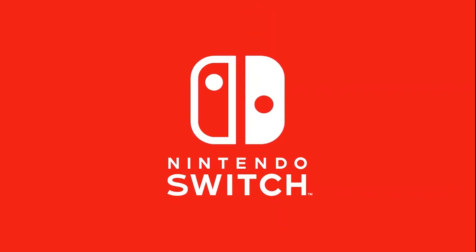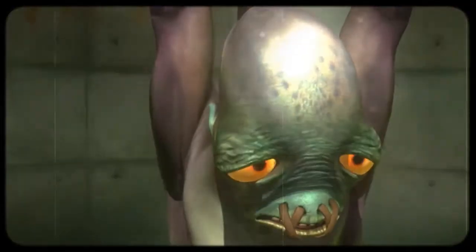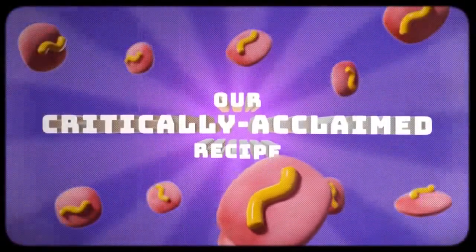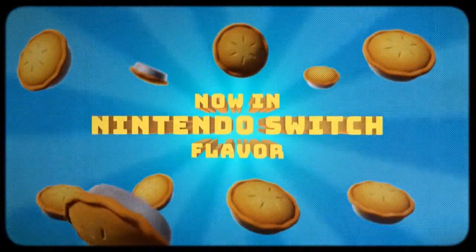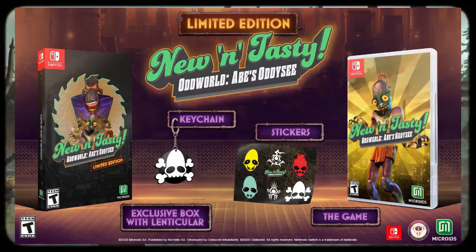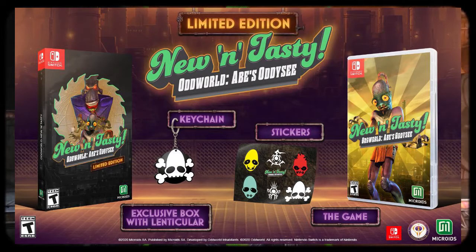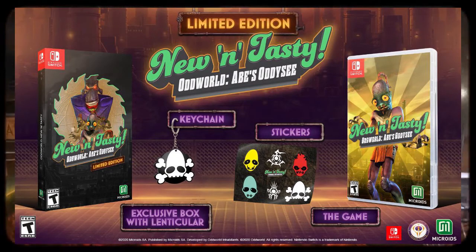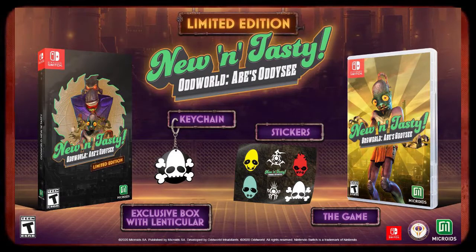I think I want to go back to New and Tasty on Switch and analyze the trailer later, because there is something about the main trailer we should talk about. New and Tasty on Switch is coming in October, both digital and a physical version. The physical version is pretty much the same as the one with Munch's Oddysee and Stranger's Wrath — it contains stickers and a keychain. They haven't specifically detailed when in October it's coming.